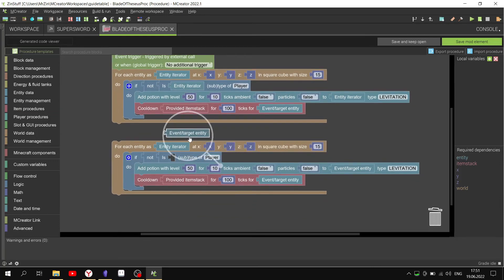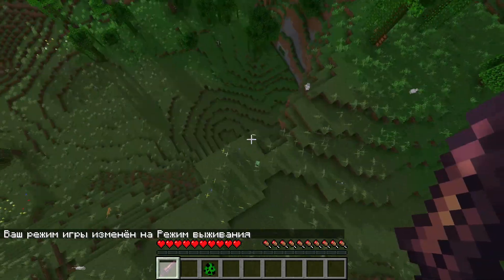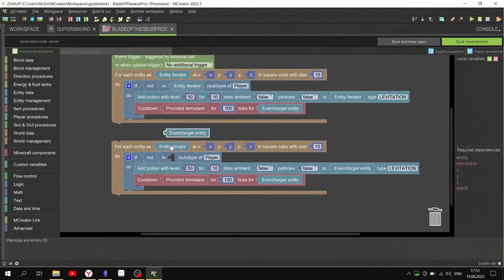But pay attention to this block — do not confuse it, otherwise you will fly. But it will work if something is 15 blocks away from you. Such an interesting jetpack.